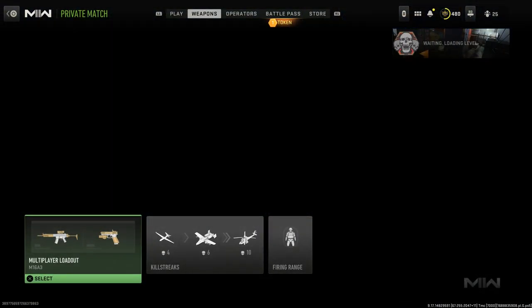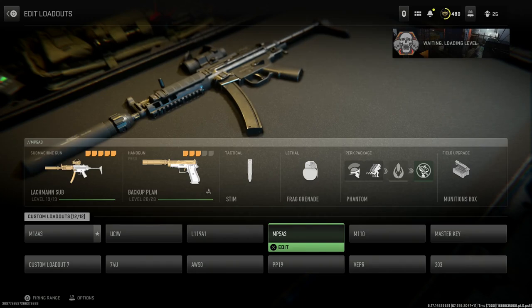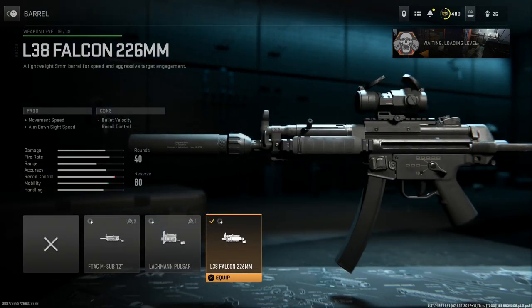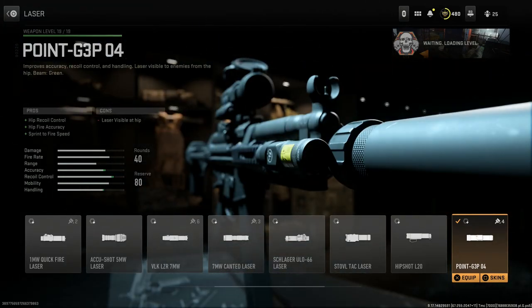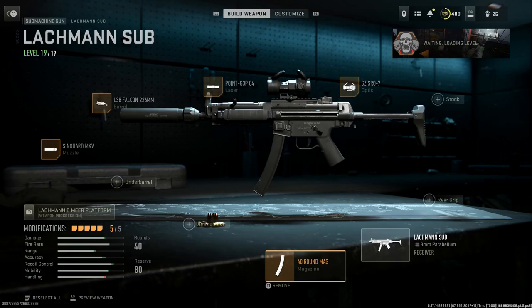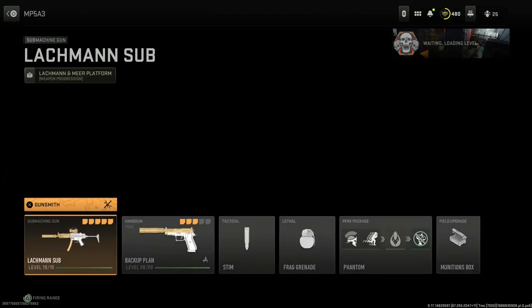Our final weapon today is the MP5 A3. We have this suppressed — they still don't have an SD variant in the game, which is wild. We're running the L38 Falcon handguard for a more modernized picatinny rail handguard with rail covers on the left and right side, the Signature MKV suppressor, the Point G 3P04 laser on the right-hand picatinny rail for hipfire accuracy, and the Aimpoint with the Sorrow 7 optic and a 40-round magazine to complete the look. That is our MP5 A3 suppressed.